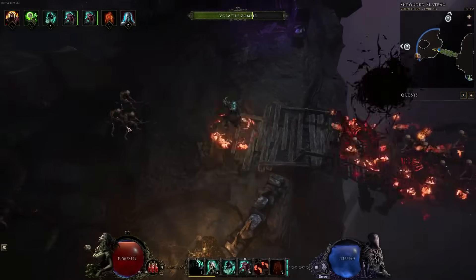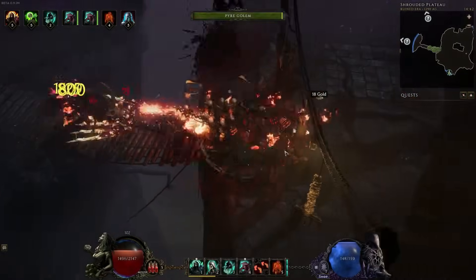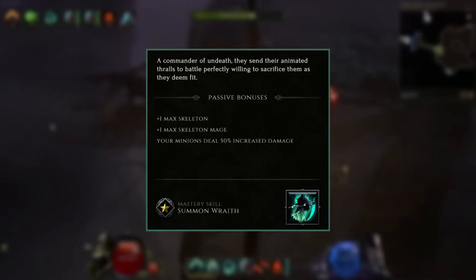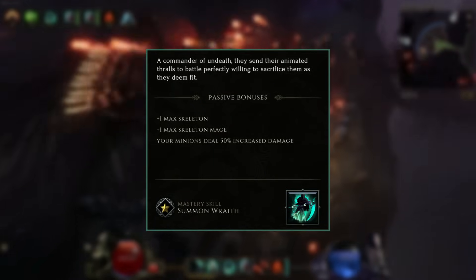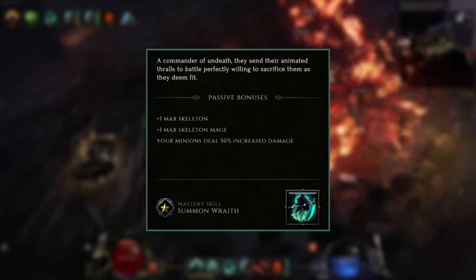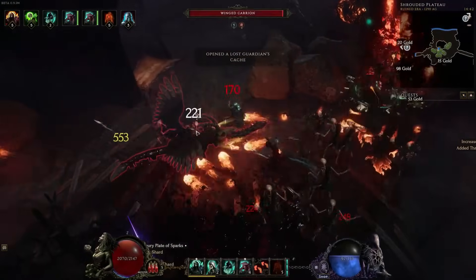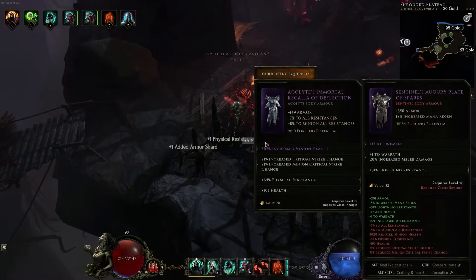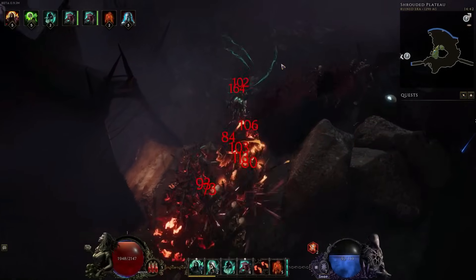The Necromancer class is for players who want to summon a horde of undead minions. When you spec into this, you'll gain Summon Wraith, plus one max skeletons, plus one max skeleton mage, and 50% increased minion damage. Alongside the core skills you get in this mastery, there are some base Acolyte skills that work really nicely to support this: Summon Skeletons, Summon Bone Golem, and Summon Volatile Zombie.